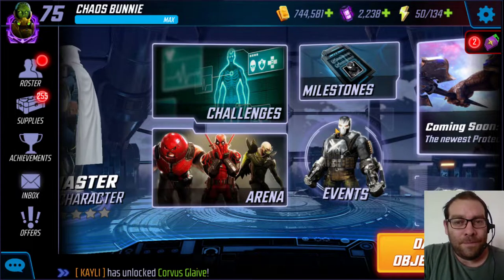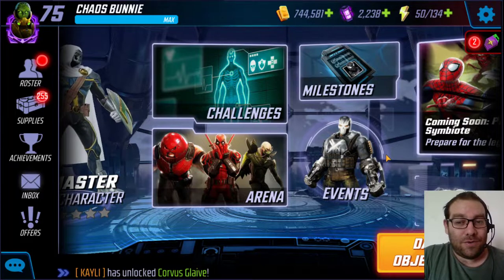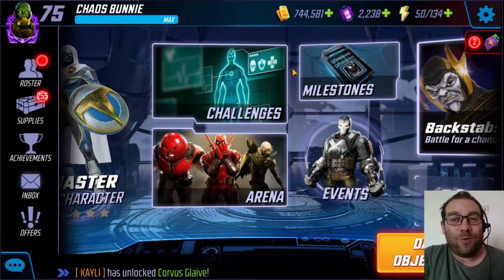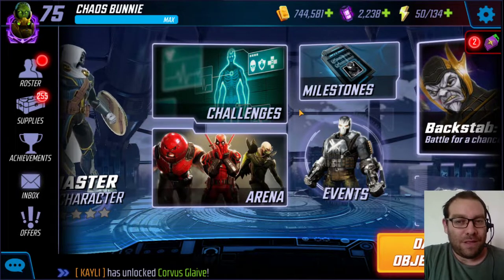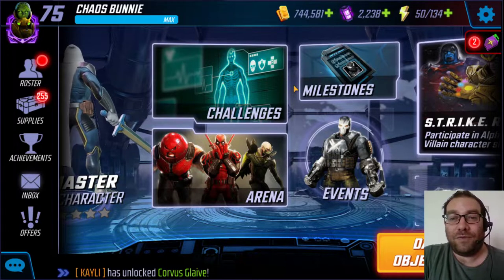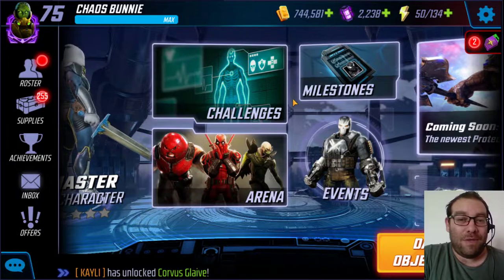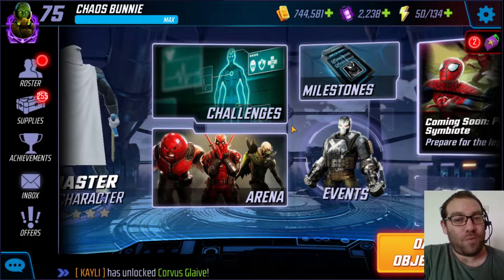I'm definitely going to open some orbs for Khaal — it's like 675 cores per orb, which is a lot. I need to have at least 3 or 4K cores by the time Khaal drops. Right now I'm saving gold, which I don't have. I need to save gold for the Black Order coming in a couple of weeks. I'm most likely going to up Maw, and maybe even Khaal to level 70 or 75 for Dark Dimension 3 or Arena.